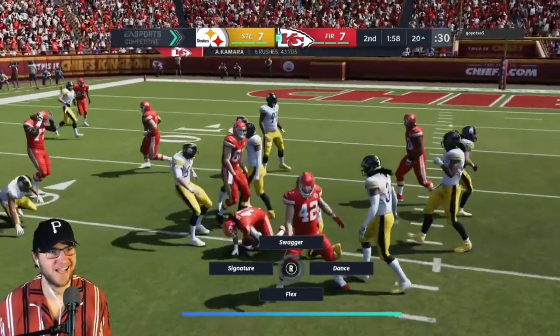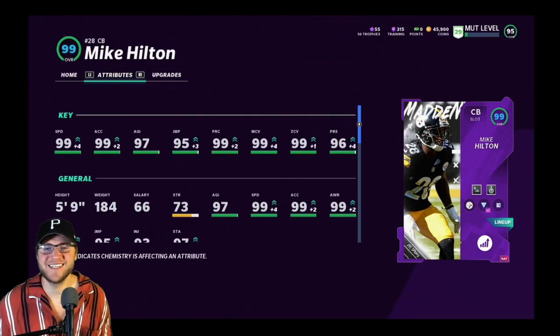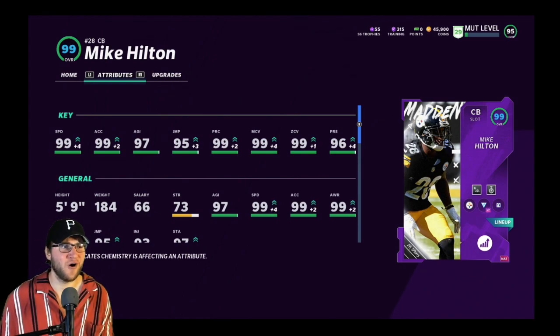Let's go — Mike Hilton with the tackle! This gameplay is heating up. What's good everyone, your boy Deke back again with another Madden vid. 99 overall Mike Hilton — Madden announced they were gonna drop a 98 overall Mike Hilton card. I'm not sure if it was a card or just the ability to power up Mike Hilton's card to a 98.